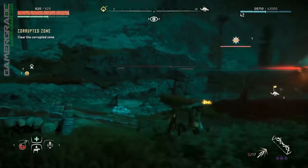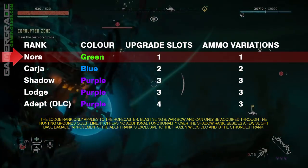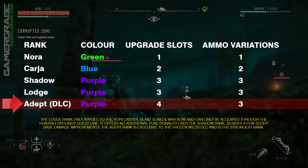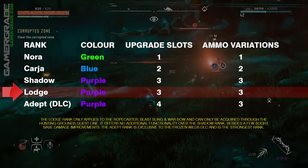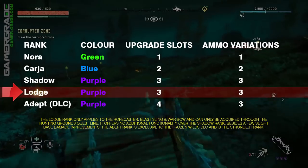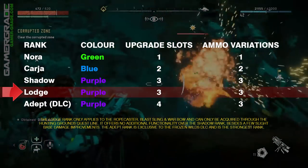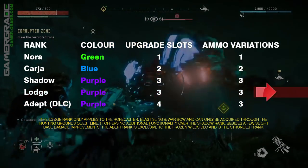Weapons in Horizon Zero Dawn come in four different ranks. From weakest to strongest these are Nora, which are the basic versions of the weapons, then Kaja, then Shadow, and finally Adept. Adept weapons can only be acquired in the Frozen Worlds DLC, so the Shadow rank is the strongest rank pre-expansion. There is also a fifth rank named Lodge, solely for the Ropecaster, the Blast Sling, and the Warbow. The Lodge rank can only be acquired through the Hunter's Lodge questline and offers no additional functionality — only slight improvements upon some base values of the Shadow versions.